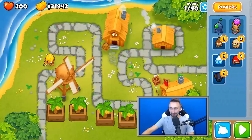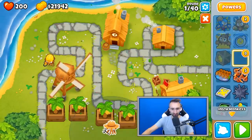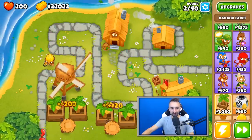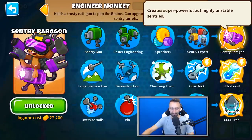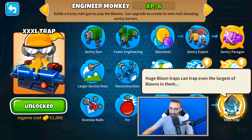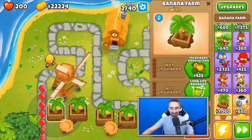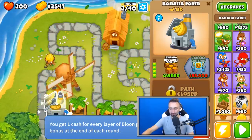Let's put a banana farmer here and a banana farmer there. To show you how much this costs for the monkey engineers, take a look at the upgrade list: $27,000 — not much. $102,000 — a lot. And $51,000 for the other path. So pretty much what we're saying is this is no way, shape, or form a cheap thing to do.